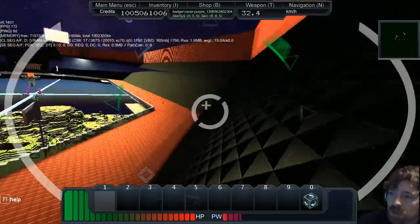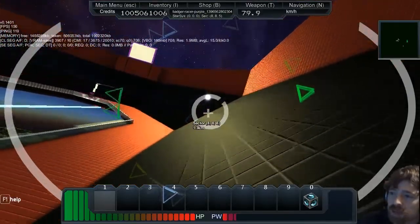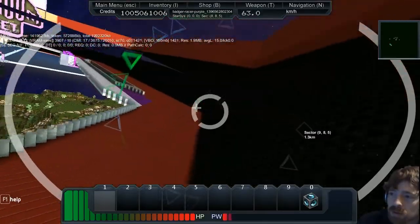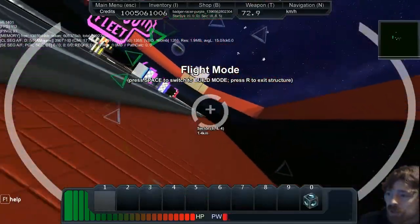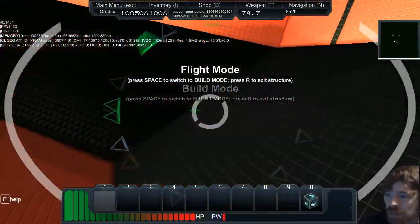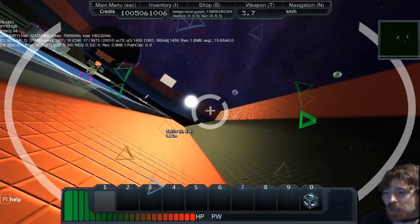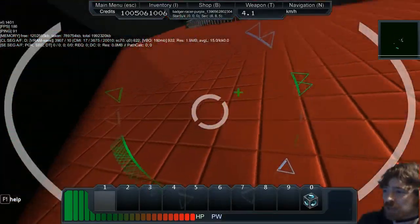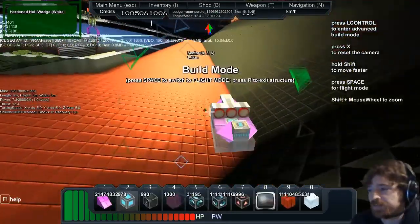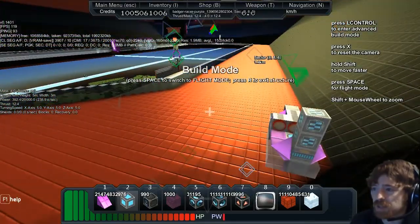I'm coming up for my sixth lap and I've got like two bars of fuel left. That's an interesting little corner — ping around. That was mental. I need to get refuelled. And I'm dead — I've run out of fuel on like lap six, nearly at lap six.